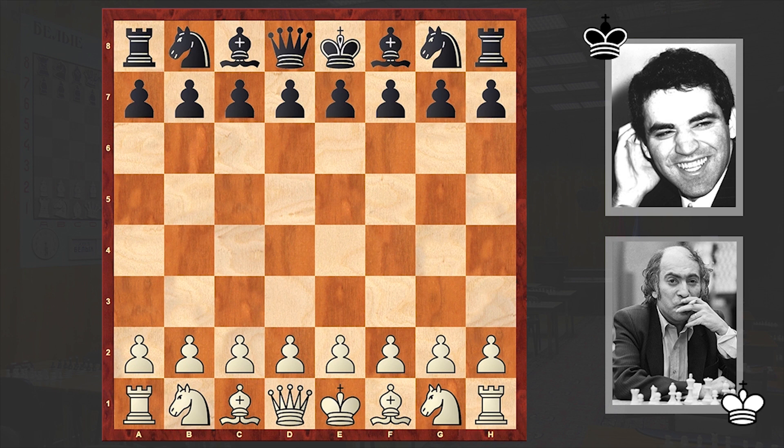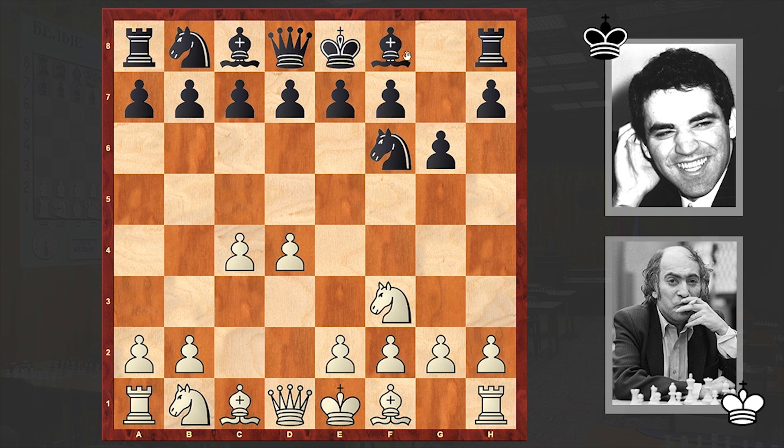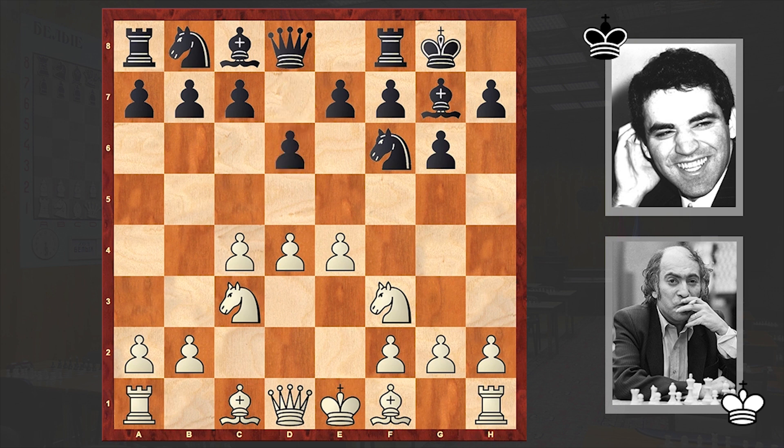We are good to go with the 5th game where Tal had the white pieces and opened up with d4. The future world chess champion answered with Nf6, Nf3, g6, c4, Bg7, Nc3, black castled kingside, e4, d6. Kasparov is going for the King's Indian Defense, against which Tal is choosing the classical variation.